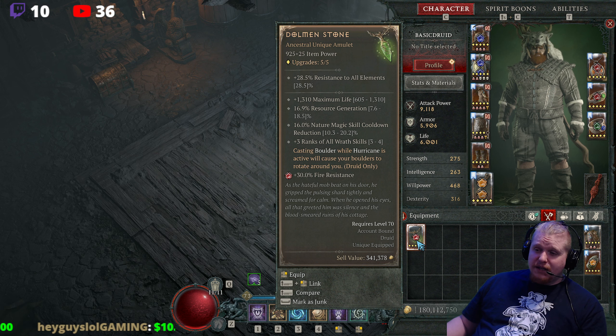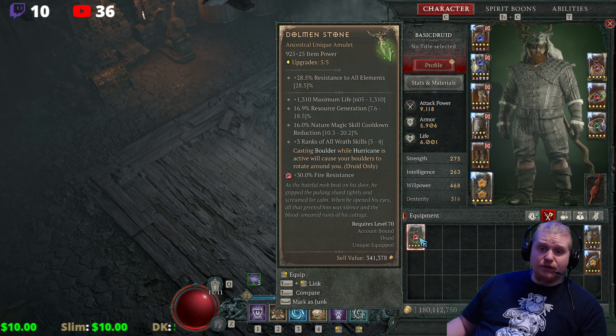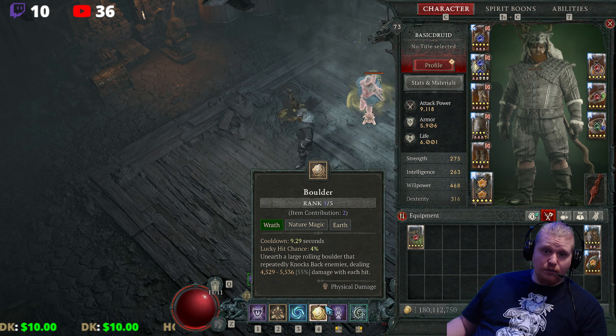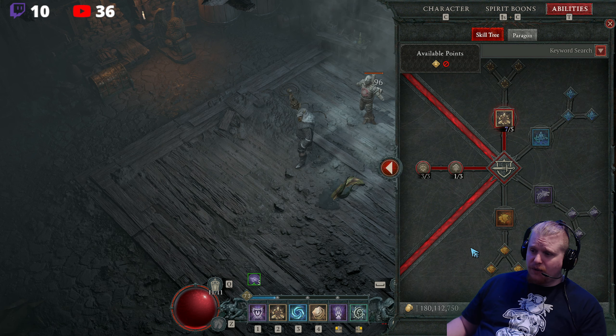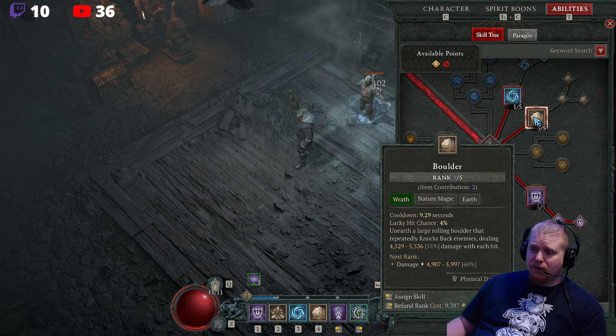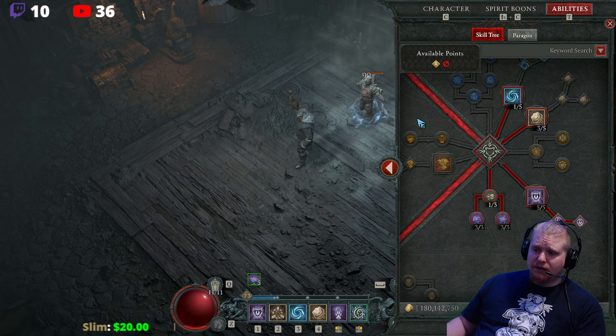It also has 16% nature magic skill cooldown reduction — so 10.3 to 20.2% nature magic — which means it's going to help reduce the cooldown of, for instance, Boulder, which is what you're looking at. It has ranks 3 to 4 on the Wrath skills, which include the entire tree: Hurricane, Boulder, Rabies, and also Trample. You get plus 4 to all of them.